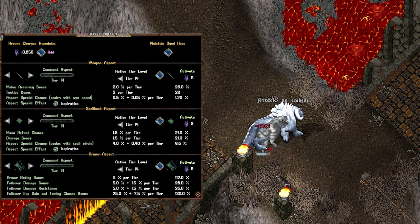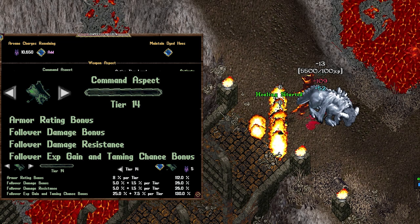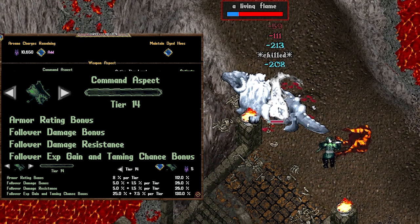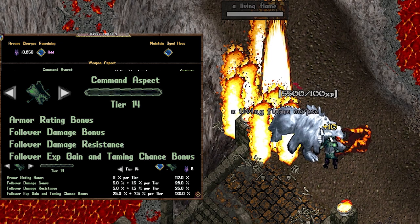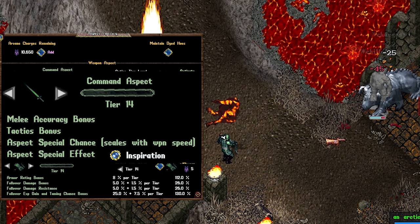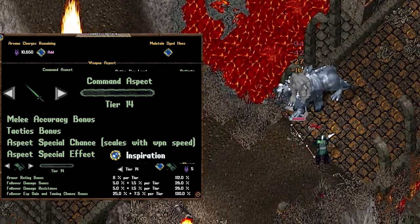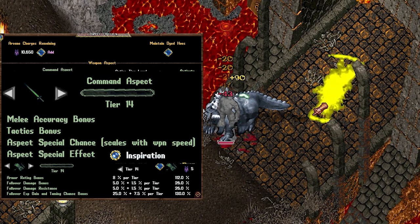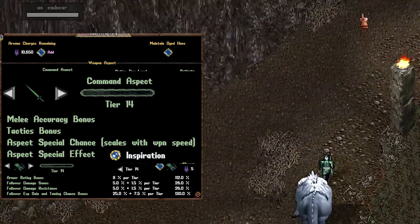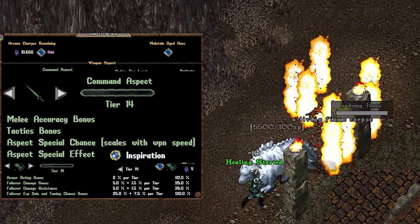Command Aspect is highly sought after for anyone commanding pets. It gives both damage bonus and damage resistance to all your followers. If you're leveling pets as a tamer, it also helps them reach max level quickly and is the go-to aspect while taming due to its increased taming chance bonus. The weapon proc is Inspiration, which heals all of your followers to full hit points and grants a 50% base damage bonus — more based on tier level — for 30 seconds, and this effect can stack twice. Note that the damage bonus is reduced by half for undead followers.